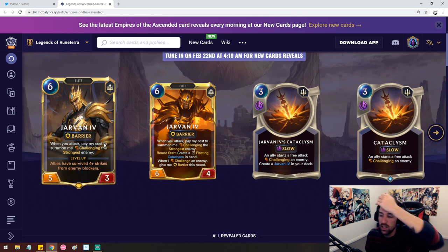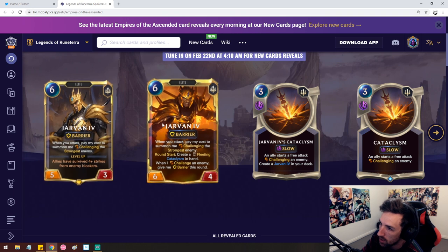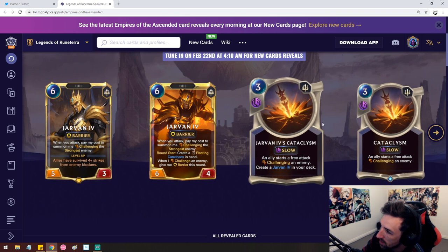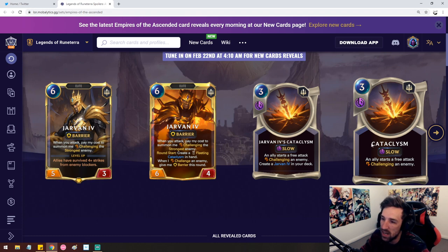Jarvan's flip condition will start to grant you fleeting Cataclysms. Cataclysms just cause you to start destroying stuff. He's got a pretty good kit. I think he's a very good Demacian card. He potentially could replace Fiora on some lists, or be a more late-game midrange threat. Jarvan's Cataclysm is also his signature spell, so the Cataclysm he creates in hand is also a main deckable card.